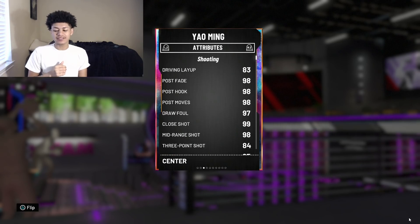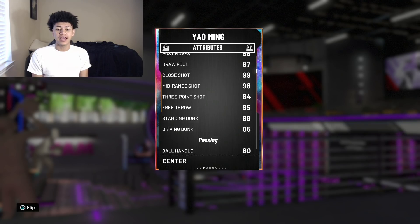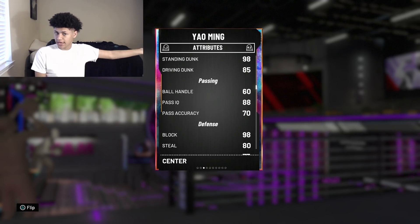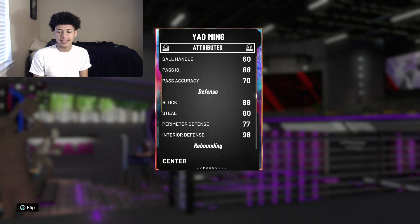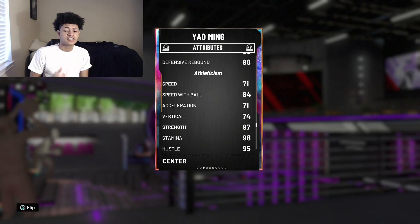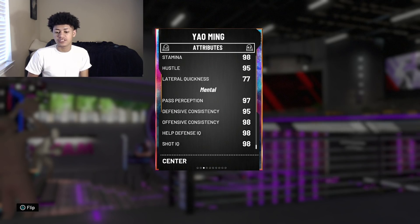Taking a look at this man's attributes: 2K gave him an 83 driving layup, 98 post fade, post hook, and post moves, 99 close shot, 98 mid-range, 84 three-point, 95 free throw, 98 standing dunk, and an 85 driving dunk. He also comes with a 60 ball handle, which is a lot less than last year — 2K gave Yao Ming last year like a 70-something ball handle, which was crazy. His defense is on point: 88 block, 88 steal, 77 perimeter D, and 98 interior defense. 98 rebounding across the board, 71 speed, 64 speed with ball, 98 stamina, 77 lateral quickness, 95 strength, and 98 offensive consistency.